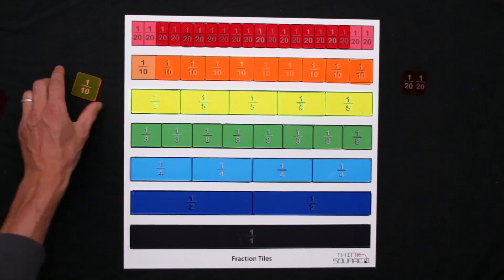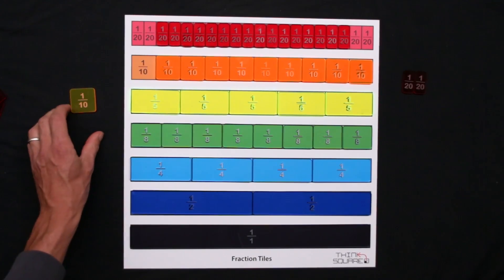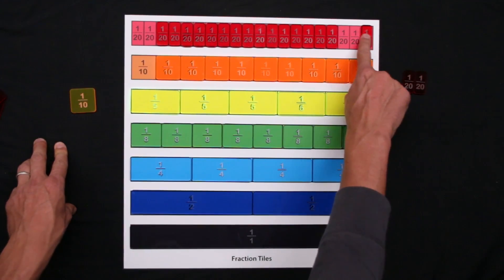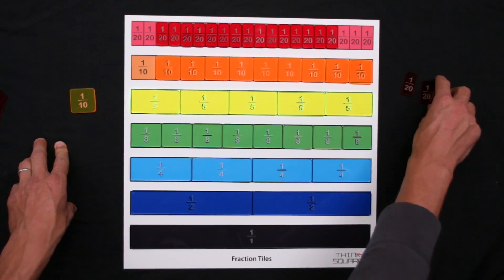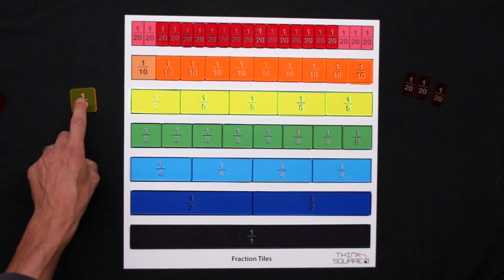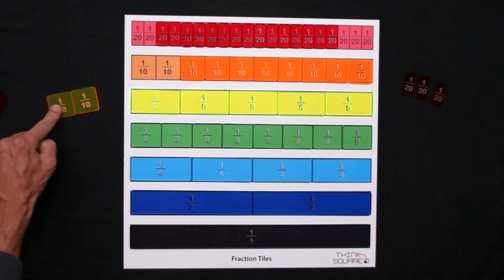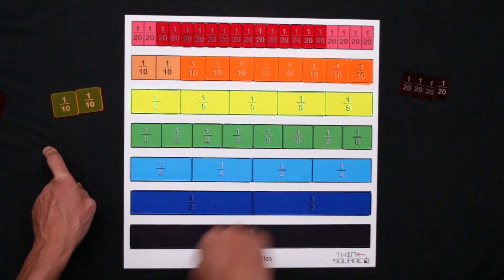This player can now pick up tenths because they have tenths in their possession. The other player might choose to take another 20th because they have 20ths in their possession. So this person has less in total, but the first player can now pick up greater amounts each turn — they'll pick up a tenth for their turn.